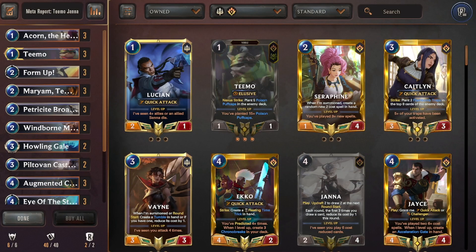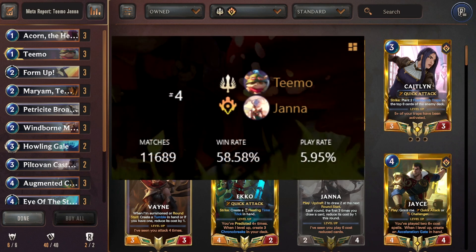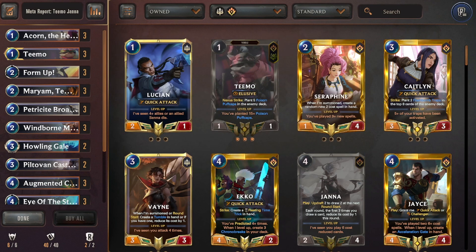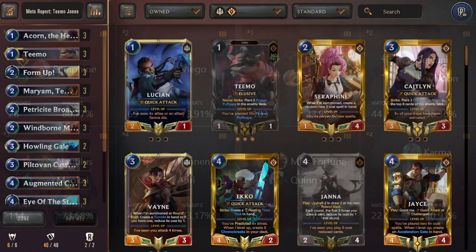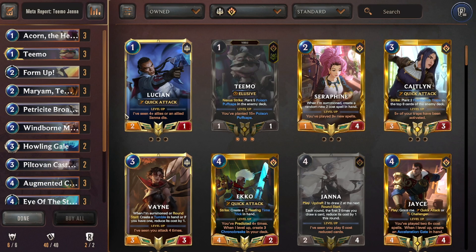Now the second Janna deck: Teemo-Janna, coming in with a win rate of 58.58% and a play rate of 5.95% — very close to the scary 60% threshold. Best matchups include Seraphine-SI, Viego Deep, and Ari-Kenan. Worst matchups are Darius-Nар overwhelm, Renekton-Sejuani overwhelm, Scouts, and Karma-Set featuring Janna.